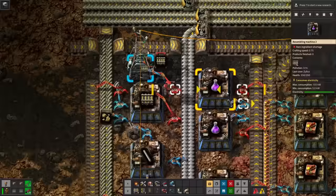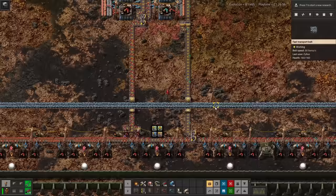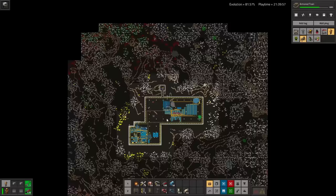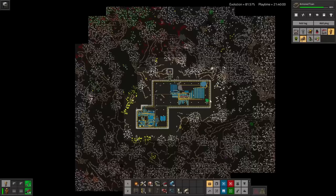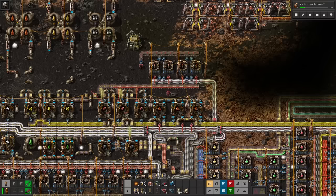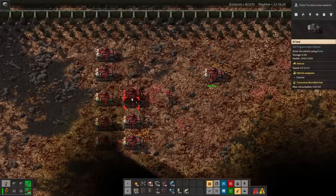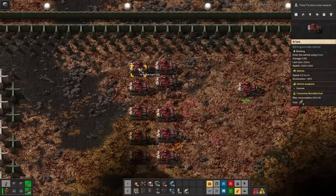The biters are strong enough to usually take out a few walls before the flamethrowers can react, so I'm upgrading the ammo for the shotgun turrets to piercing shells now that I've got the spare resources. It'll take several hours to upgrade all the shells on that belt, but that's why I'm doing it now. I'm going to need to capture that stone mine I pointed out a million years ago, but it's through the thickest patch of nests I've tried to blow up yet.